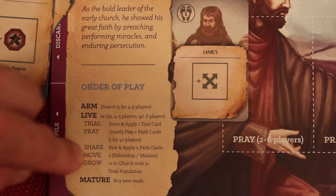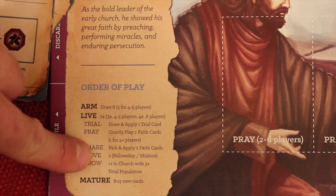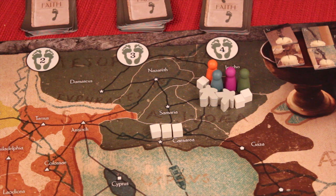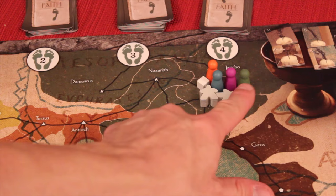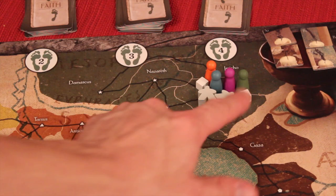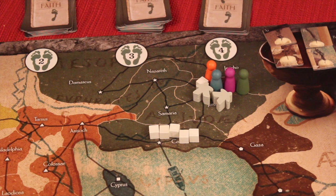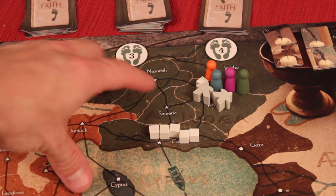After we've prayed, shared, and used those cards, we go on to move. The second card I used was James's — this goes in his discard pile, but we get an additional movement because usually you get two moves. There are two types of moves. The first is a fellowship move, which allows you to move any number of church population — that could be the cubes, the meeples, or the apostles — along the black lines on the map to an adjacent existing church.